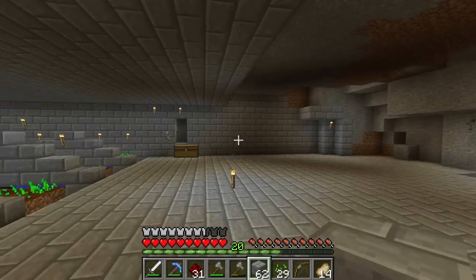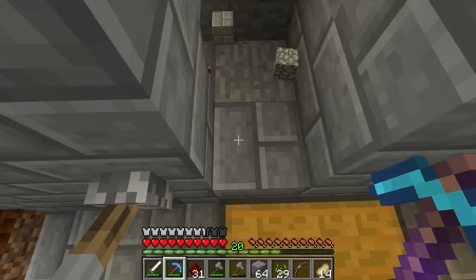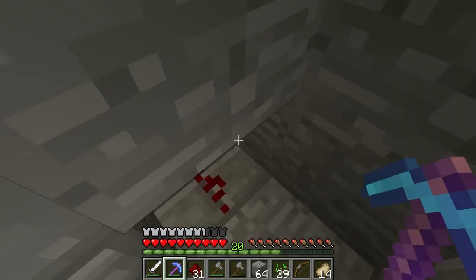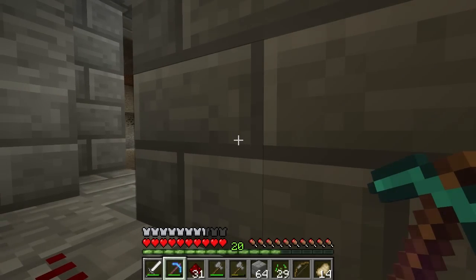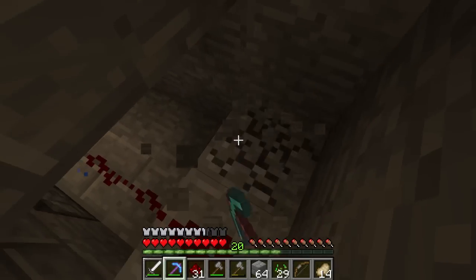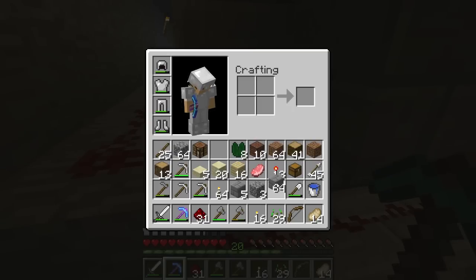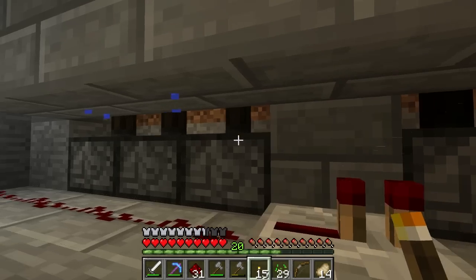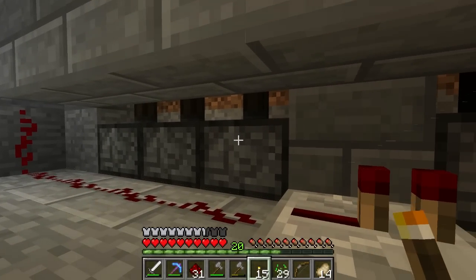I'll go ahead and block that off and show you the redstone behind this. Here's the redstone here — there's the lever on the other side of this block, that'll power the redstone. I overuse the repeaters a bit here but I'll probably fix that up later. I actually just finished building this. I'm going to chuck some torches back here — I do not want creepers spawning.